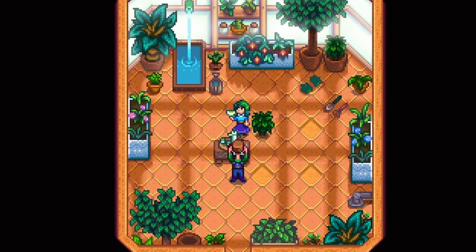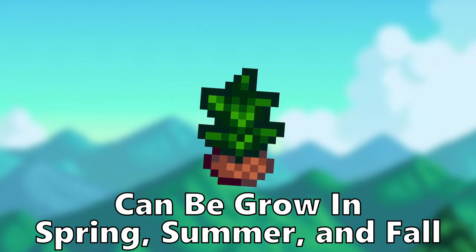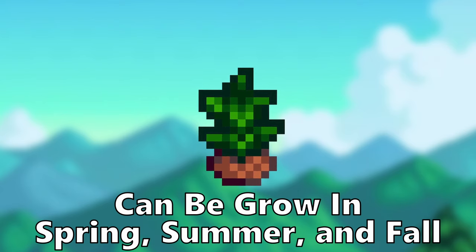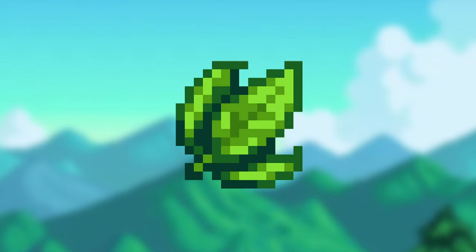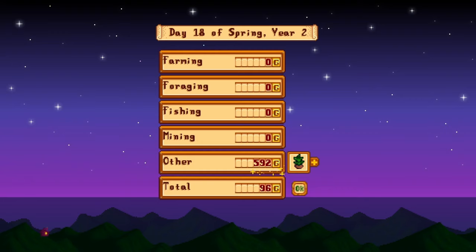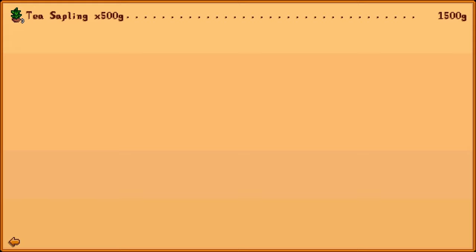Tea saplings can be acquired after completing Caroline's 2-heart friendship event in her tea room. They can grow in spring, summer, or fall outside. They take 20 days to grow and regrow every single day during the last week of the season, producing tea leaves which sell for 50g each. Although tea leaves can be sold, you can alternatively just sell the tea sapling itself, which sells for 500g each — one of the best ways to make money early game.